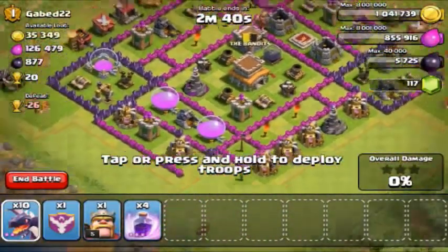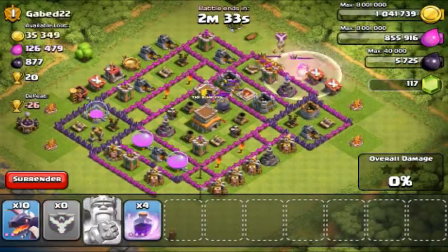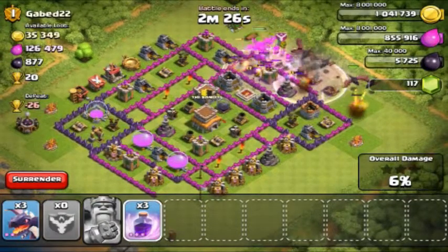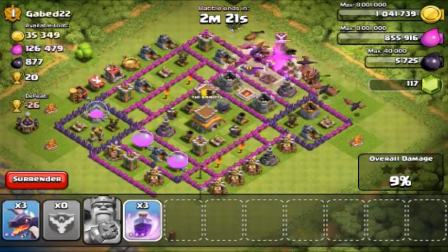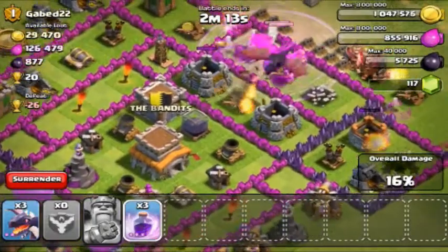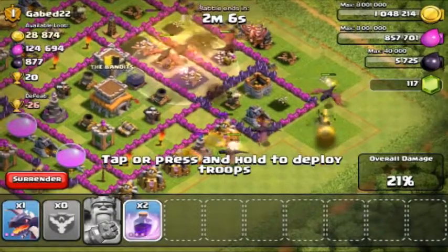Let's start this off — just drop him in there. These guys will distract kind of, and let's drop in some dragons. Put a rage right there. Drop another rage.